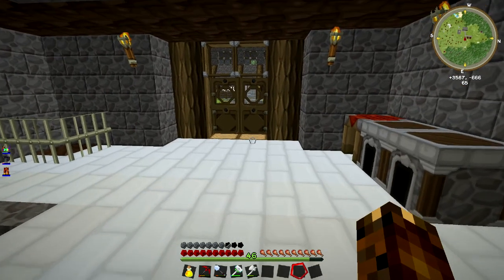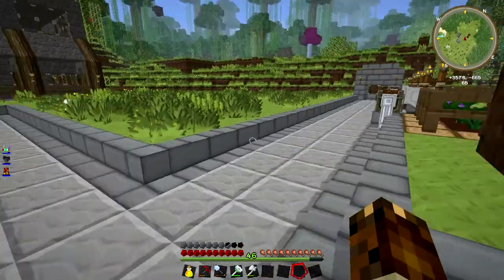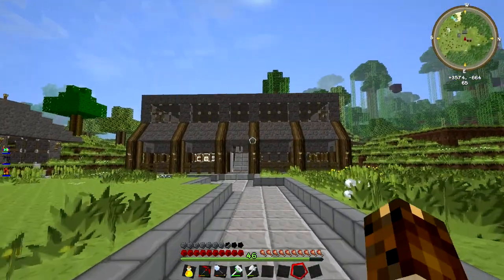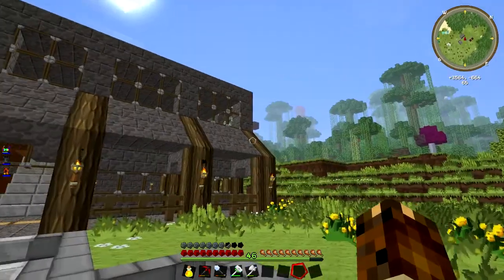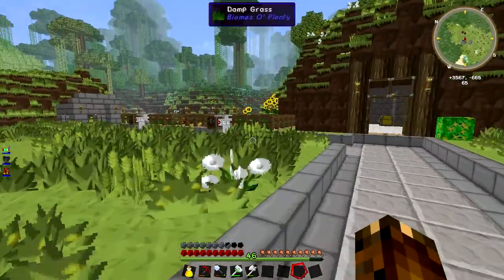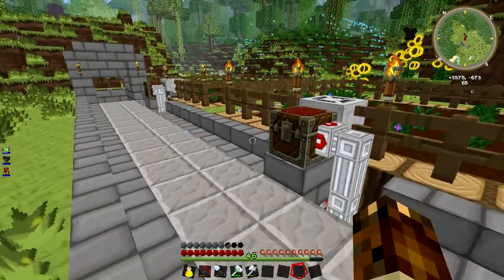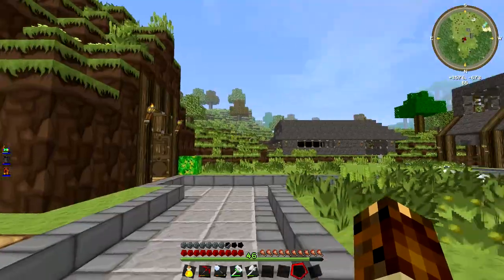Hey guys, DadSpiral here and welcome back for more Spiral Co. As you can see I have done some improvements — I've pretty much just done a wee pathway. The factory is about 70% complete. I might add another floor to it. I sorted out the farms; I couldn't get them working last time because I was just being an idiot, but they are working now — they are fully automated so I don't have to care about them anymore.